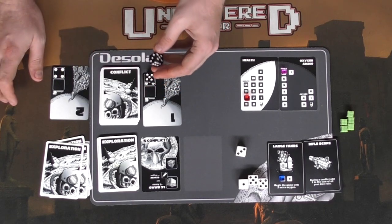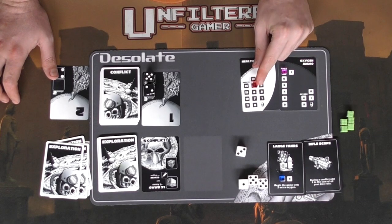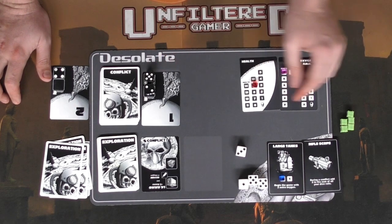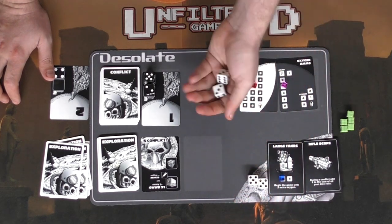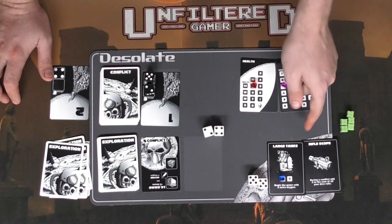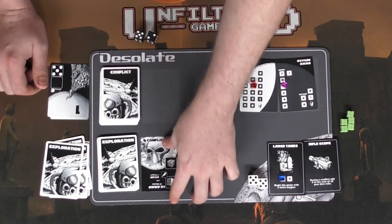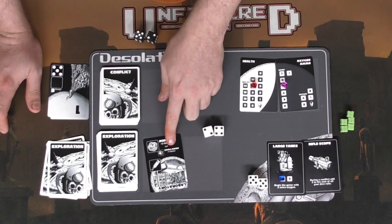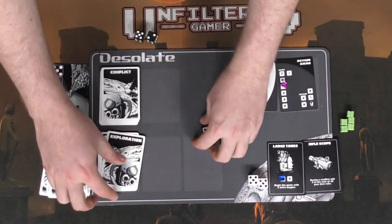Flipping the conflict card over — it's a five, so the alien has health markers of five and two, totaling seven health. I instantly take three damage, putting me down to nine health. I'll spend two ammo going from seven to five and roll two dice — that's six plus two which is eight, beating seven. The alien is removed. It drops a small chest, and I choose the med pack for two health.